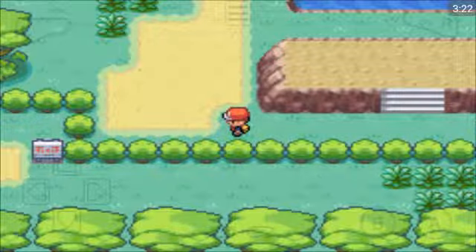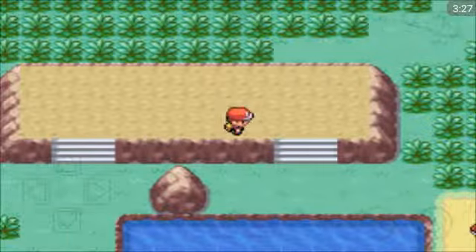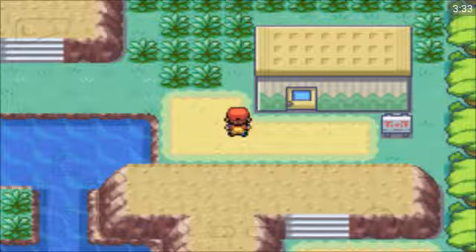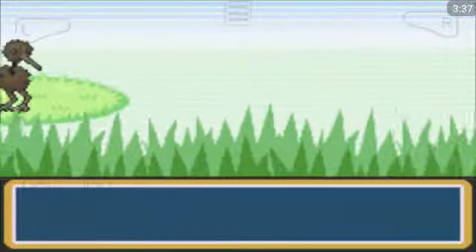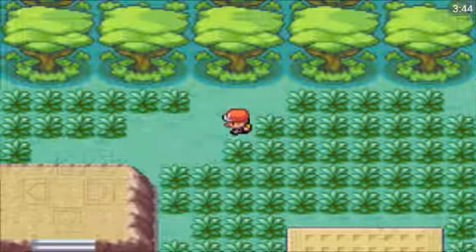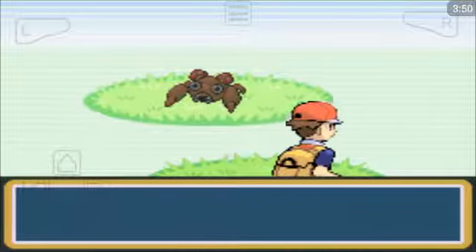Now in the Safari Zone, if I pause it, you'll see I've got 430 steps left to get all the stuff that I want. I'm trying not to waste any steps at all — I might have to come back. Doduo — I've already got one of those, I'm not going to bother with it. It's level 26 and I caught a level 28 on the cycling road. You don't actually have your Pokemon with you, so you can't use Repels.